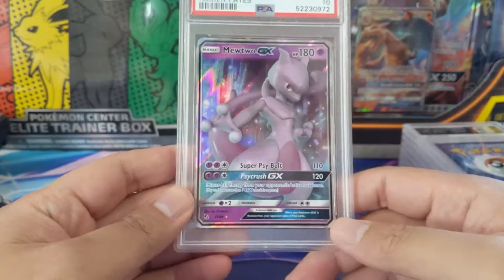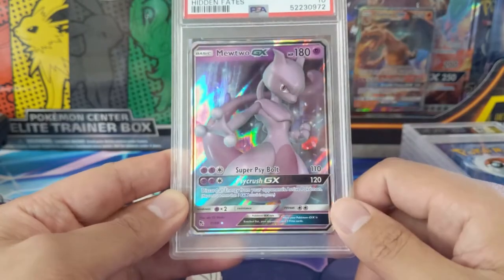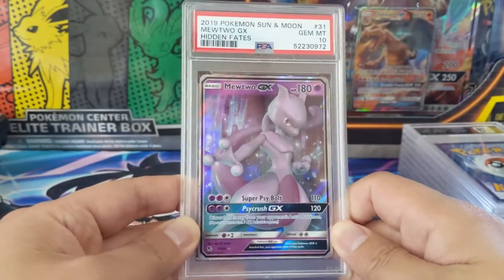Next we got Mewtwo — even though this is not a shiny, it's still a really cool artwork — and we did get the Gem Mint 10.